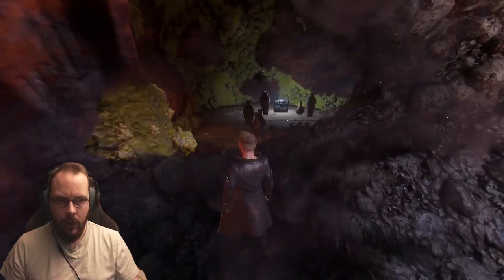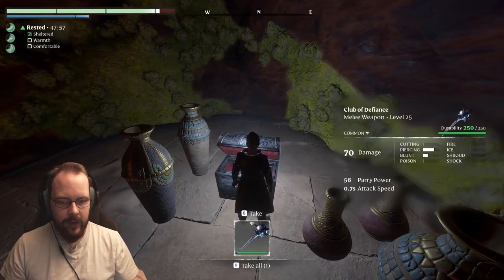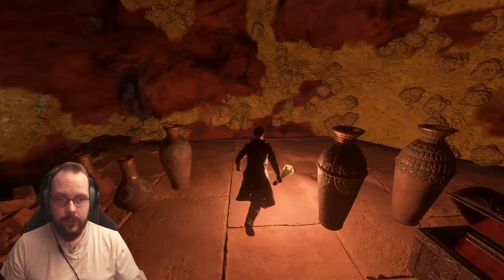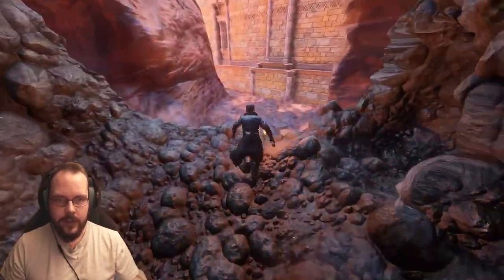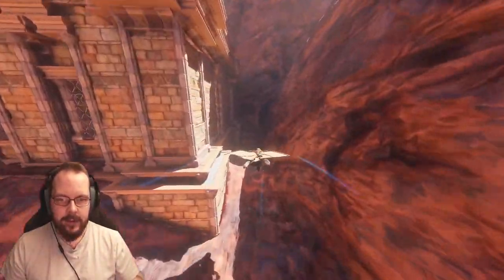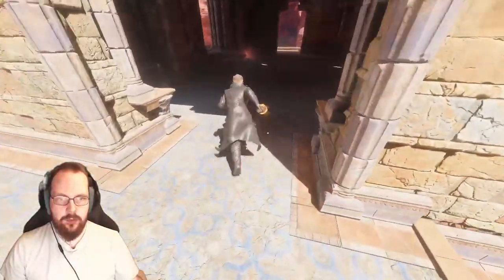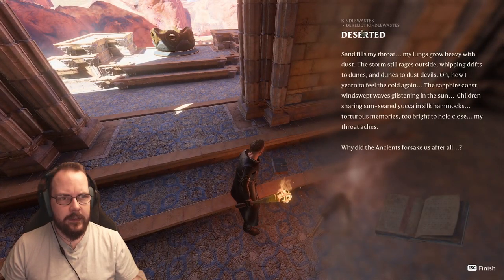That is rubble — oh, would you look at that! Club of Defiance, level 25. So it's an exploration video and the first place I go to immediately has something new — well, not necessarily new, but something I haven't discovered before. Let's see, I know there's a piece of lore right here. What is this? Kindle Waste derelict — Kindle Waste, something I've discovered.